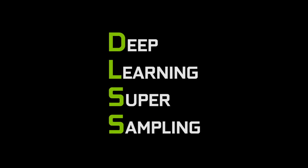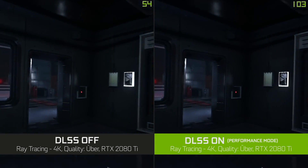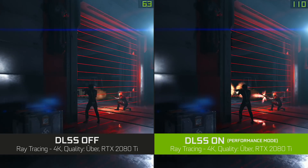DLSS stands for Deep Learning Super Sampling and it's an artificial intelligence rendering technology that makes your games render almost twice as fast while preserving the detail you need to play at high resolutions.